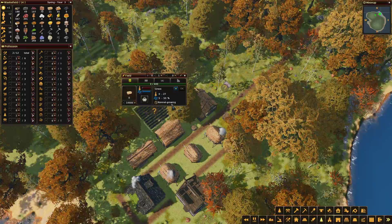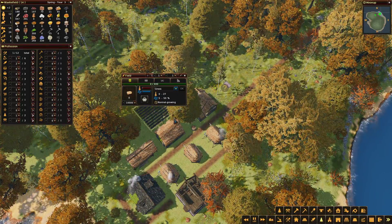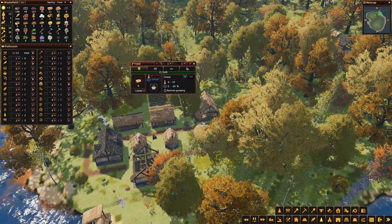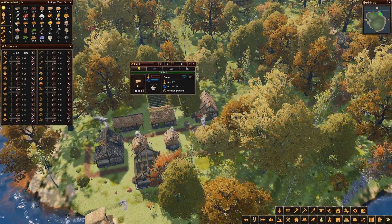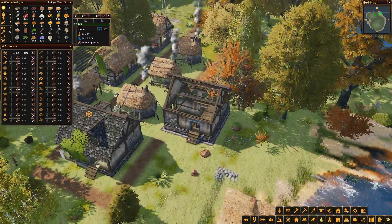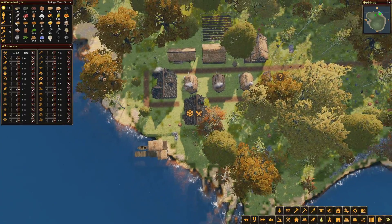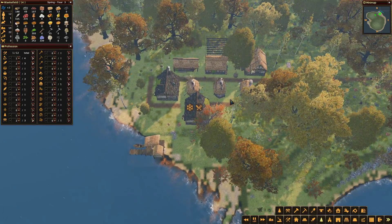We're in spring. We'll hire a farmer for the grass so we might not need the hay, though we might need it soon. And look, here's our house - we've built our second small house. The village is growing very nicely.